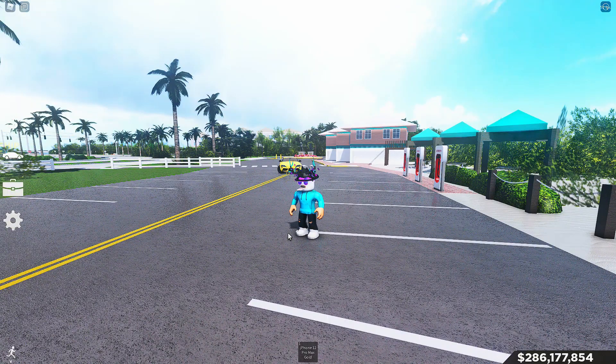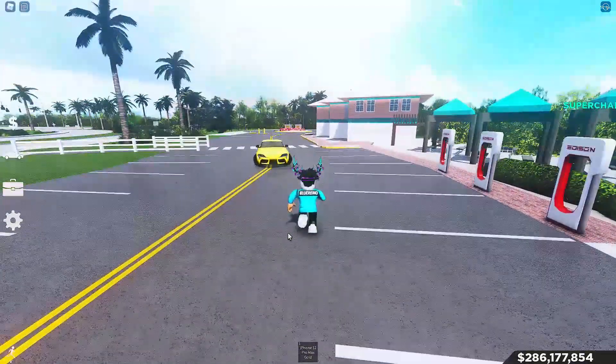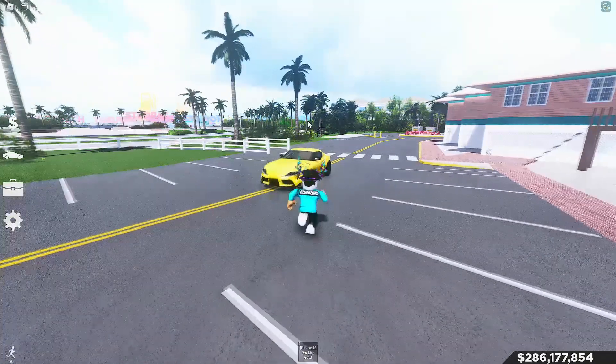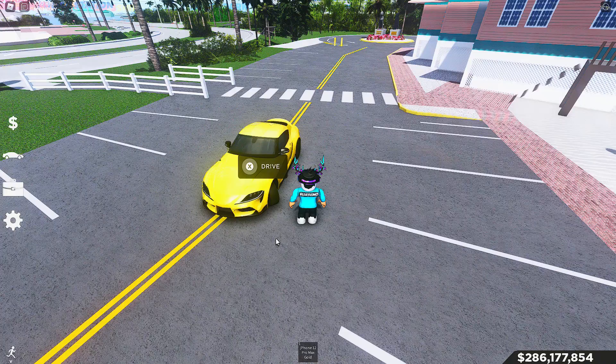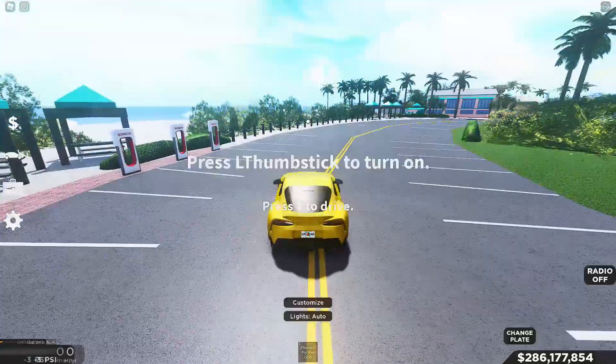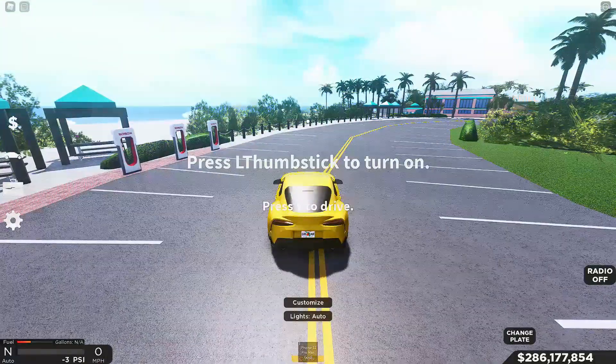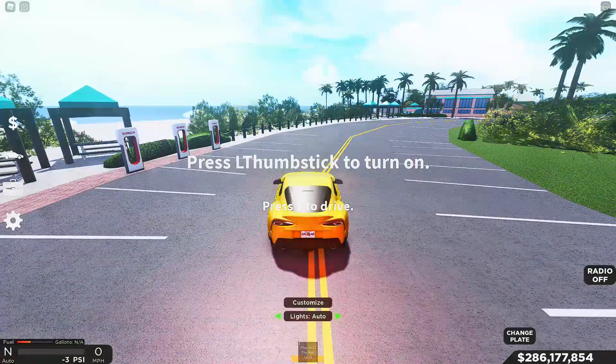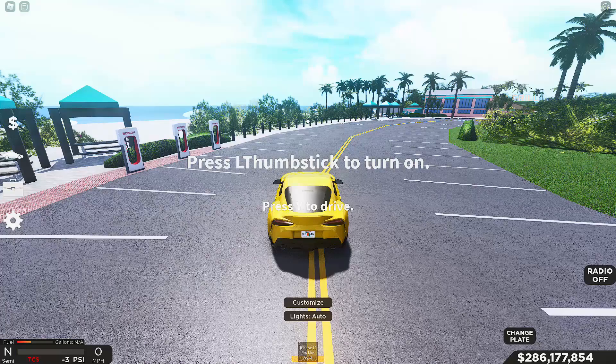Let's get right into it. First of all, let's hop in the car. In order to hop in the car, I actually have not binded anything — oh wait, I did bind something and it says left thumb stick to turn it on I think. Okay, that's my phone — I'm just trying to figure out the car here.